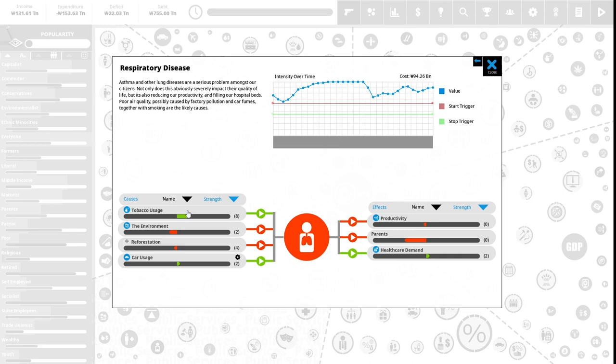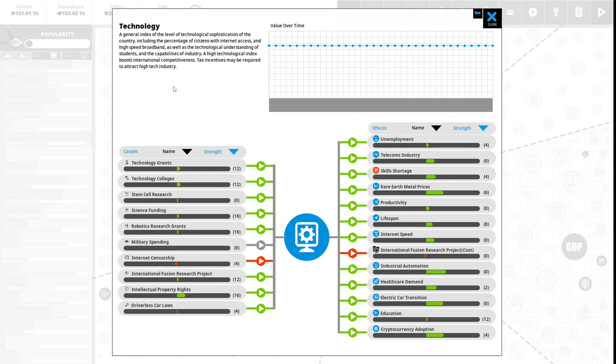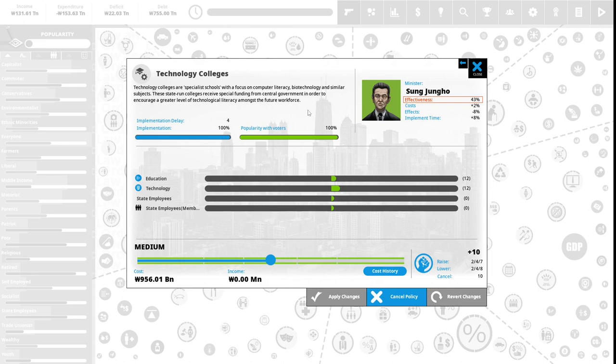We have 14 political capital to spend. Adult education subsidies encourage people to retrain and continue their education after joining the workforce, including evening classes and distance learning — this raises the overall education level of the workforce and is 50% popular with voters. We invest 4 political capital to increase adult education subsidies to high. We then look at technology colleges — specialist schools focused on computer literacy, biotechnology and similar subjects, receiving special government funding to encourage technological literacy among the future workforce. This is 100% popular with voters. We invest 2 political capital to increase technology colleges. We now have 8 political capital remaining.